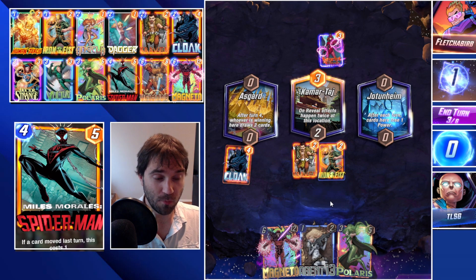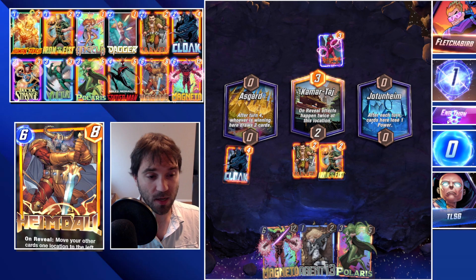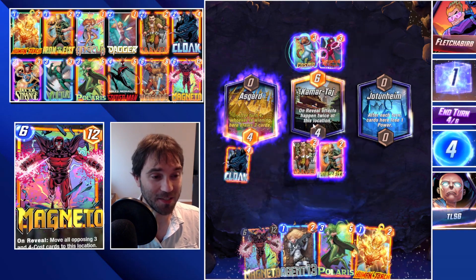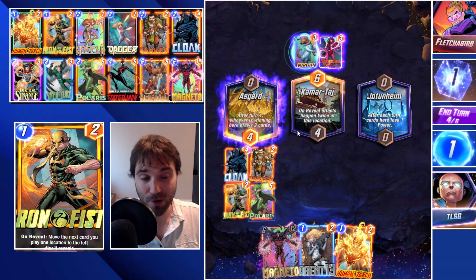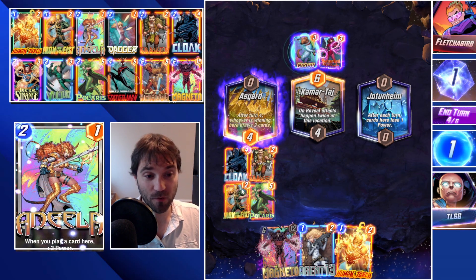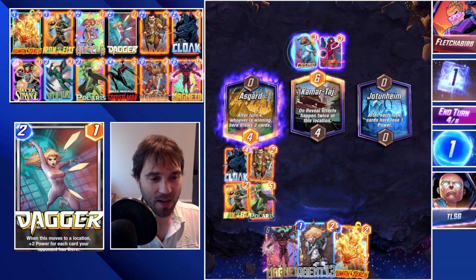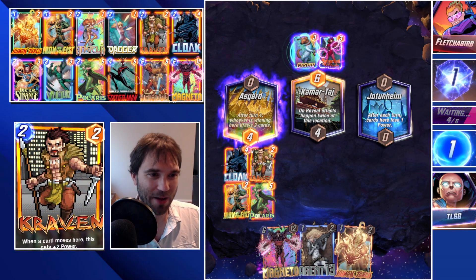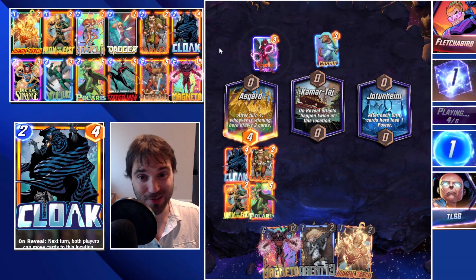We can drop Doctor Strange to find some upside, but unfortunately we don't have it. Let's move these two cards over. They move their Cosmo so we can't do Polaris — the double on-reveal would have been really cool for Iron Fist, since it actually moves your cards twice. We could have dropped Iron Fist, dropped Human Torch, and he would have moved once then twice because of the double on-reveal. We play as-is and draw additional resources from Asgard. We may have overdone it. Hopefully they move their Cosmo over, otherwise Polaris will pull their Scarlet Witch — not a huge win but it's something.